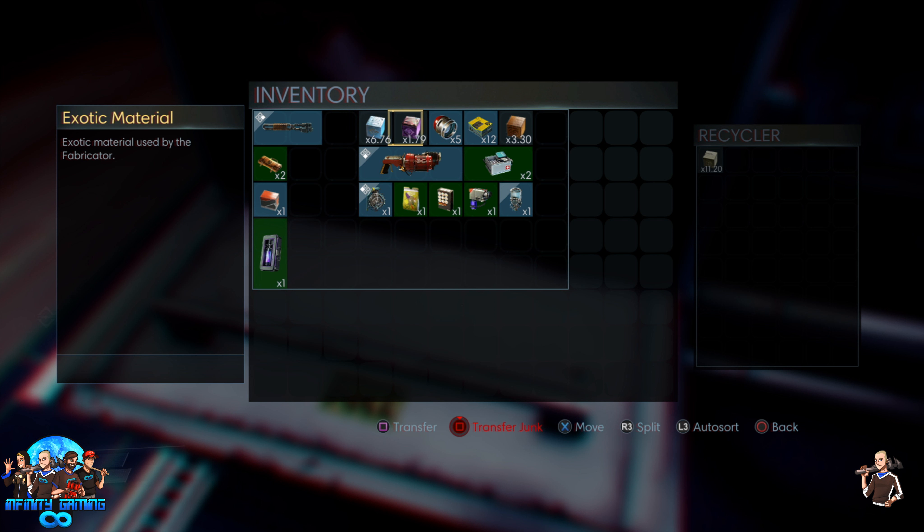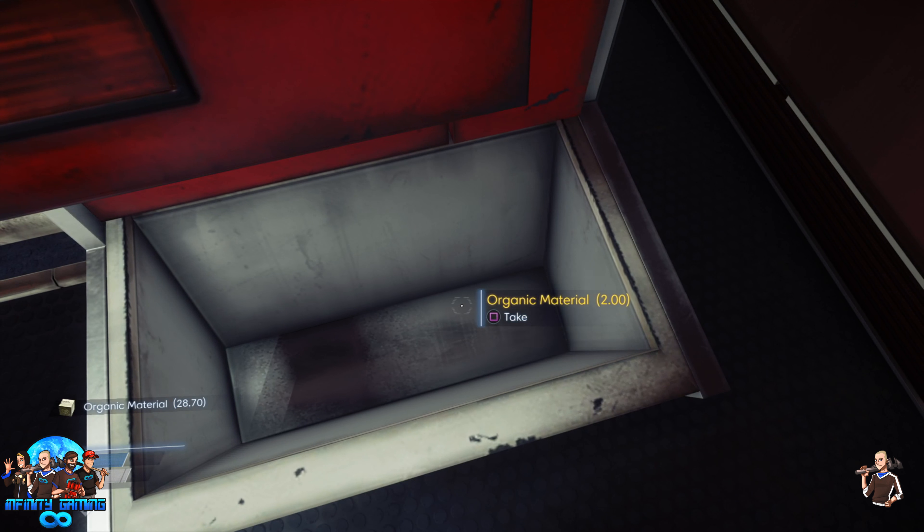Just put the nine stacks in, then go over the machine, press the recycle button, and you will have double the amount of materials that you started with. You can do this a number of times until the patch of course.